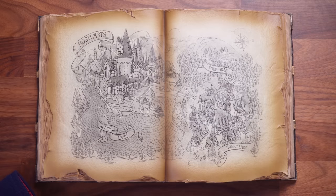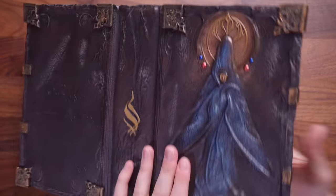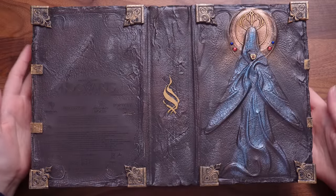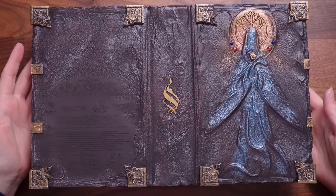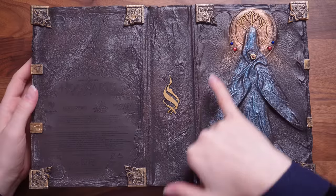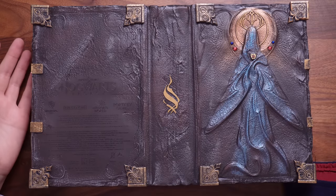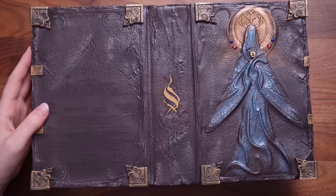And then we get to go to Hogsmeade! The bit I'm probably most excited about — I know it's going to be on the base, so it's something you won't see when this is set up. But I think it's important to show it, because when you turn this around... wow. This is like a really old magical book, and I love the detail that makes it look like really aged leather.